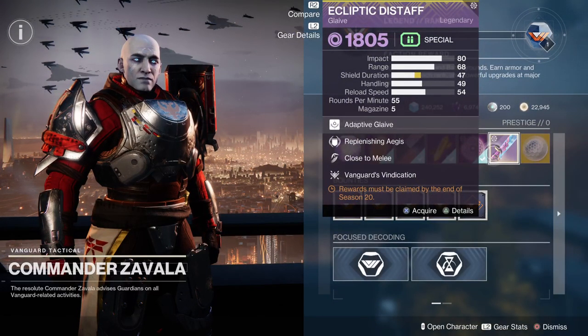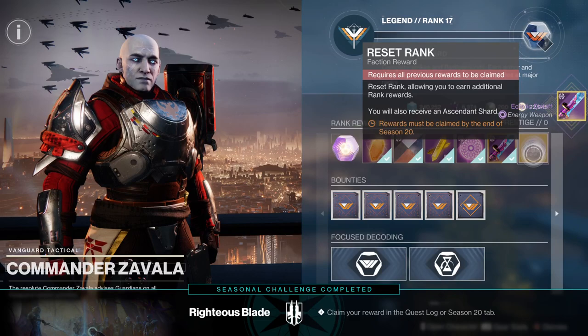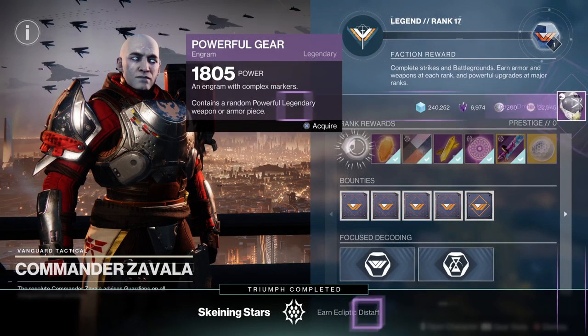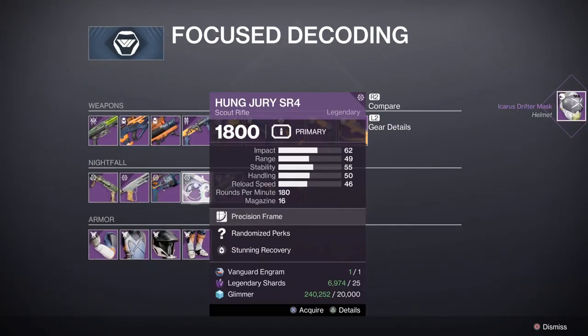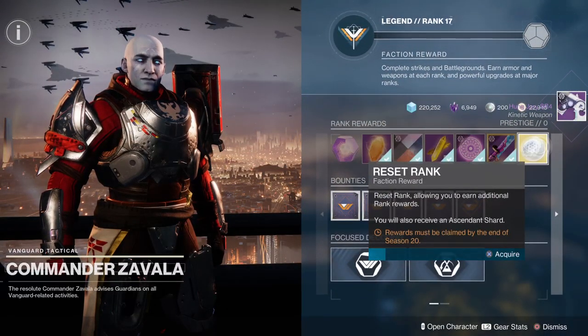Three, two, one — boom! Ecliptic Distaff, and I got the Righteous Blade thing. All previous rewards to be claimed. Claim the powerful gear and let's focus the engram into Hungary, and reset rank.